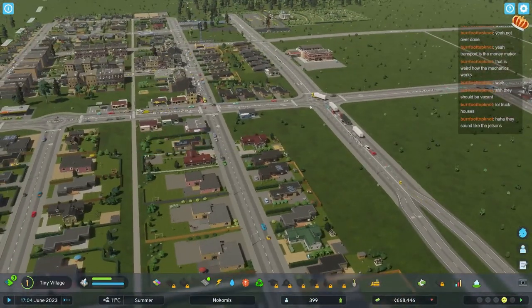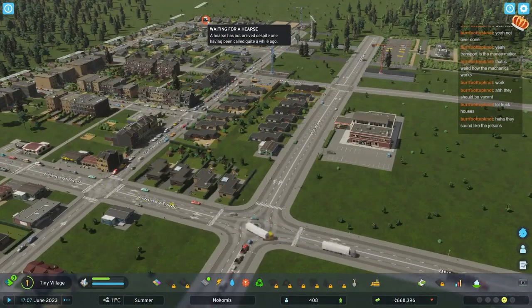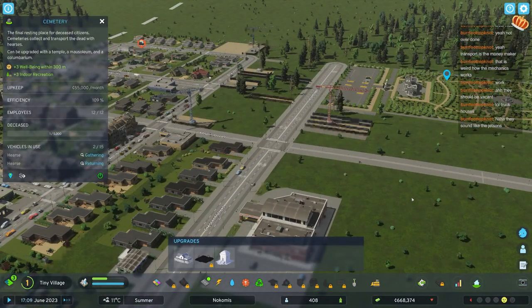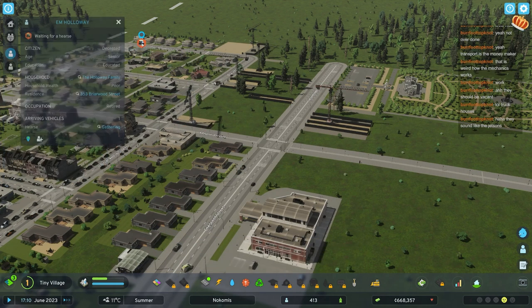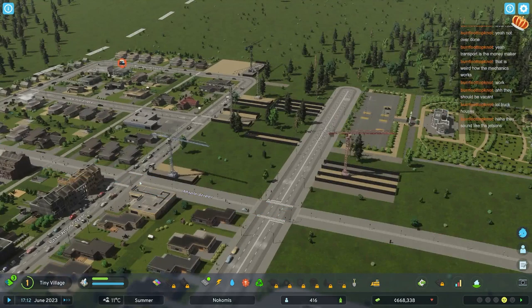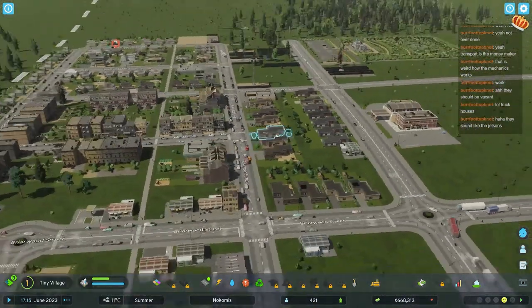Hearses are also still a problem in Cities Skylines 2. We definitely have enough - 2 out of 12 gathering. We have one person in the graveyard. Why is no hearse coming? It says it's gathering - it's literally going from here to there to here to there. How is that taking so long? It's now arriving. This also keeps popping up and I don't know. Later on you can get like a center for disease control.